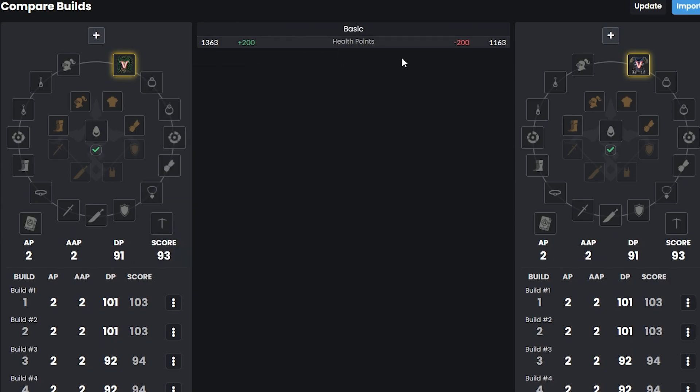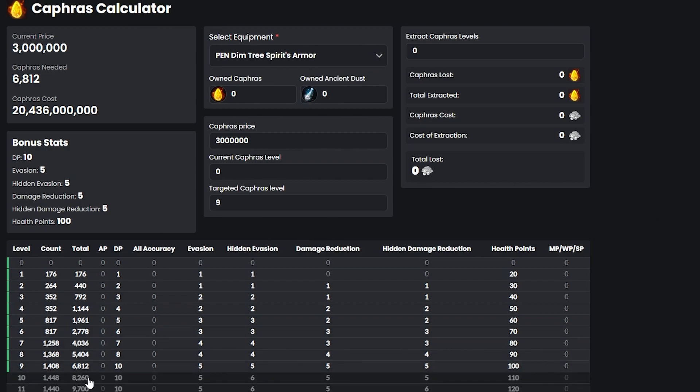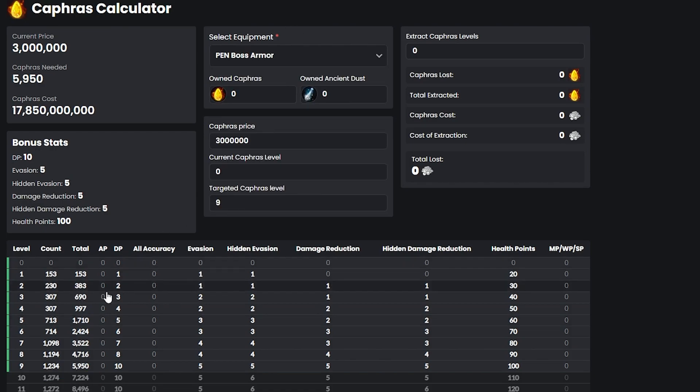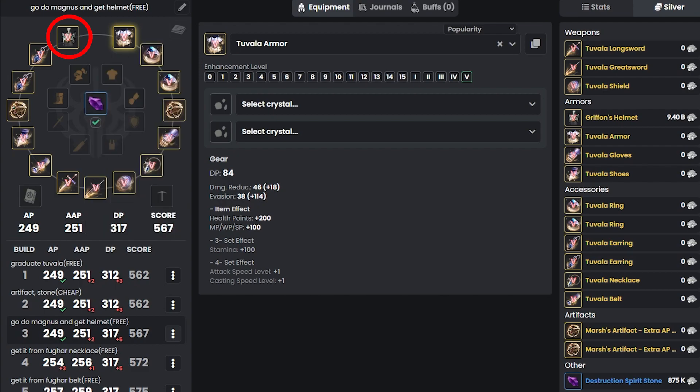Pen Dim Tree is actually better for 200 health points versus Red Nose. The only reason we want Red Nose is because it's cheaper on Kafiras. Dim Tree costs 8,260 Kafiras for level 10, while Red Nose boss armor only costs 7,224. So for this video, let's say I got the Pen Griffon helmet and move on.